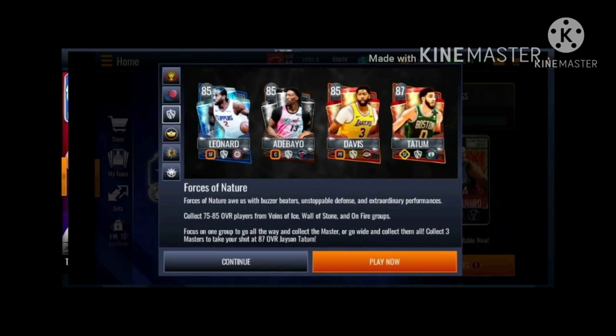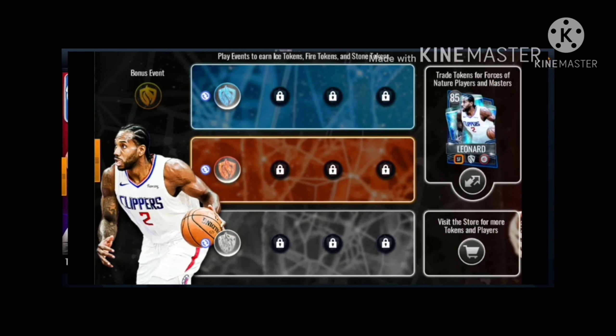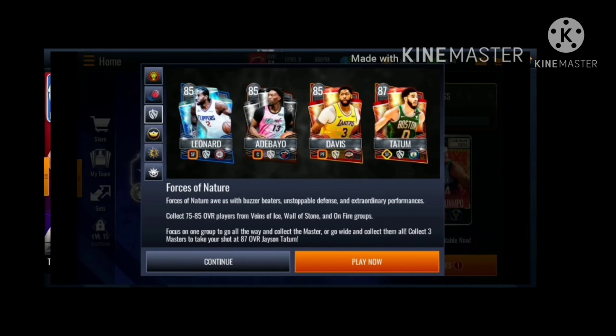Collect 75 and 85 overall players from the Ice and Forces of Nature sets to collect Master Kawhi, and collect three masters to take a shot at 87 Tatum. Basically claim Bam, Kawhi, Davis, and you can have a chance of unlocking the set for Tatum.